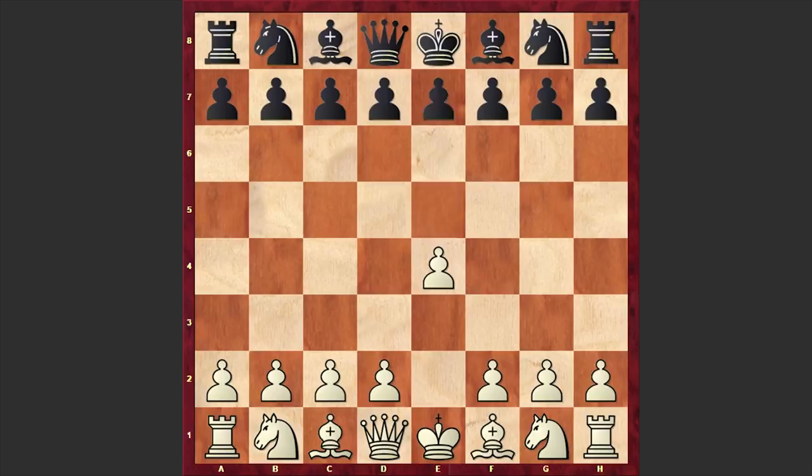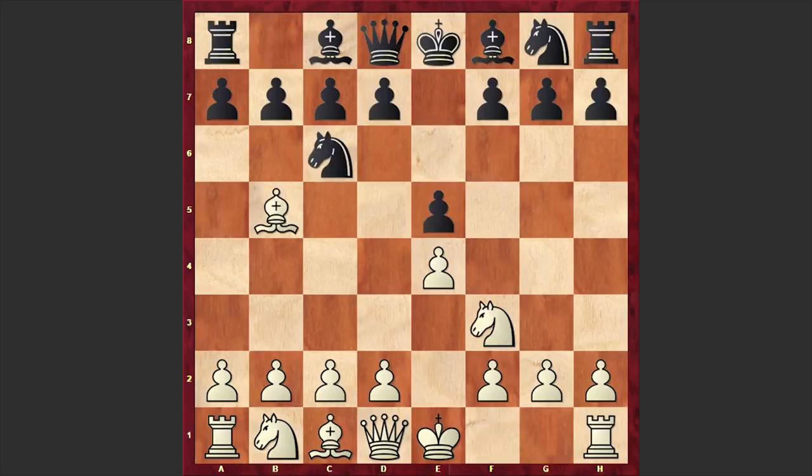Herman opened up with e4 and Hussong responded with e5. Nf3, Nc6, Bb5 — we have the Ruy Lopez, a6 — the Morphy defense. White is either moving back his bishop to a4 or capturing on c6. These are the main moves, but in our game we have the rare Bc4 move. This is like going for the Italian game, but already Black has a pawn on a6, and in some lines this pawn can give Black an extra tempo.